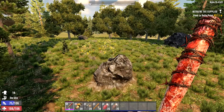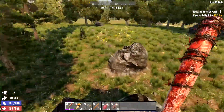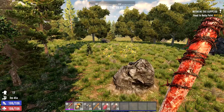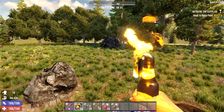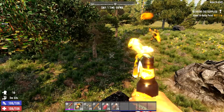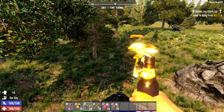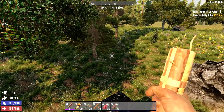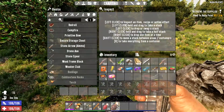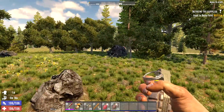Welcome back to another Seven Days to Die mini episode from Dan Demented. Today I'm going to show you guys how to use some of these explosives. There are five different types in the explosive categories: Molotov cocktails, pipe bombs, dynamite, contact grenades, and regular grenades. Each one does different things.